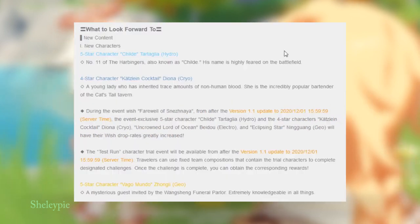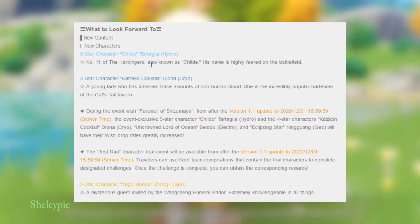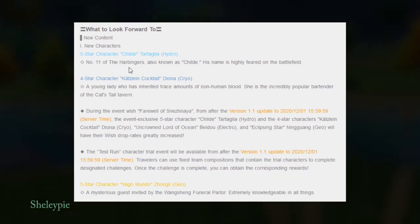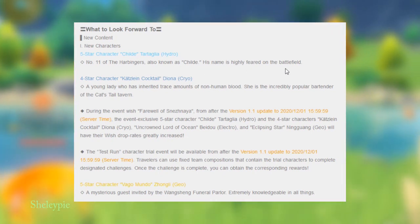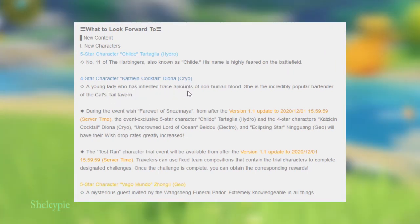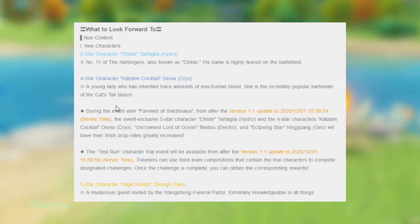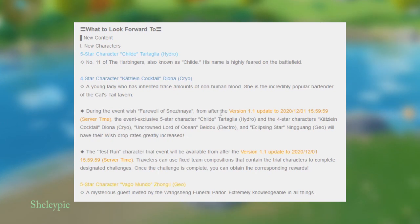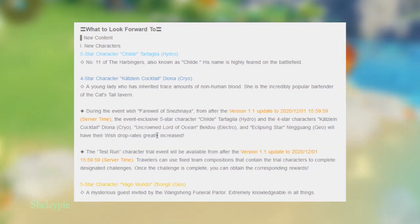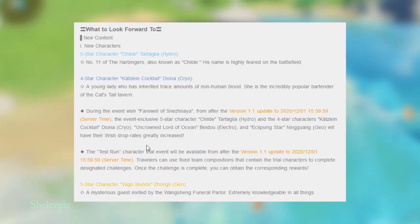New content: new five-star character Tartaglia (Childe), a Hydro character and the 11th of the Harbingers, highly feared on the battlefield. And a new four-star character Fischl, a young lady who inherited a trace amount of non-human blood and is an incredibly popular bartender of the Cat's Tail tavern. During the event wish 'Farewell of Snezhnaya' from the version 1.1 update, the exclusive five-star Childe and four-star Fischl and Electro characters will have greatly increased wish drop rates.